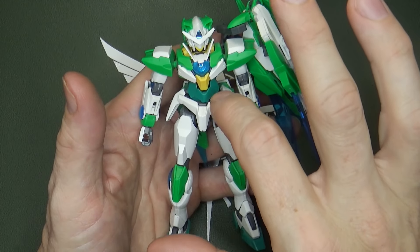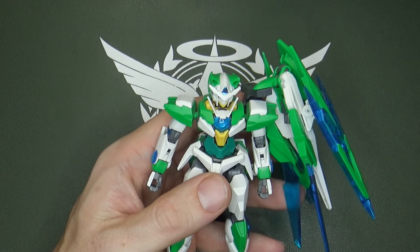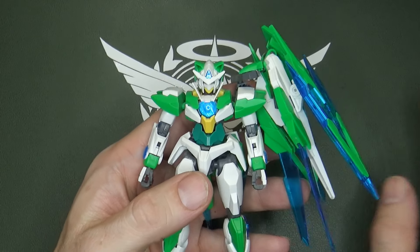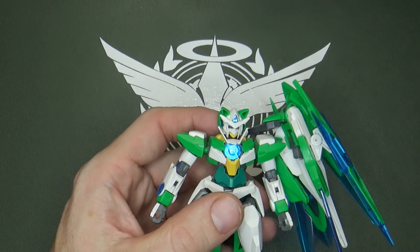They went for a little darker green on the stomach and the feet, and even added more yellow. The 00 Quanta only had yellow in the collar, but they added it to the chin and even in the cockpit area — which isn't really a cockpit since it's just a model and no one's actually inside it. And there are a few new pieces besides those cat ears.